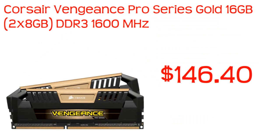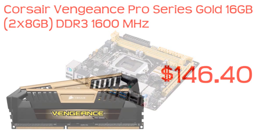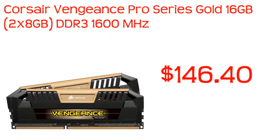Now let's go into the RAM. This is the Corsair Vengeance Pro series in gold. You may have noticed the RAM slots on the motherboard were gold, so it kind of matches. This is 16 gigabytes — two sticks of 8GB — DDR3 1600 MHz. This motherboard can hold up to 16 gigabytes, so we're already maxed out. All for $149.40, which is a great fit for this build.